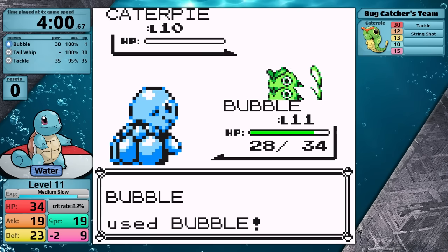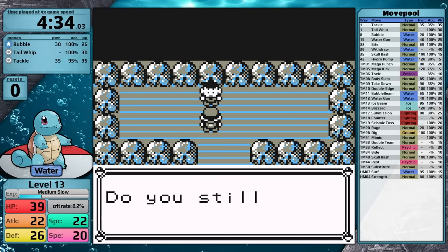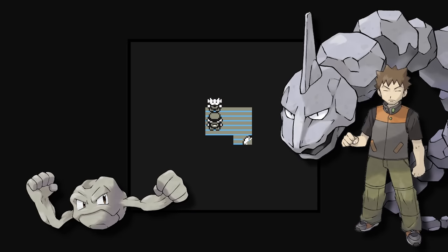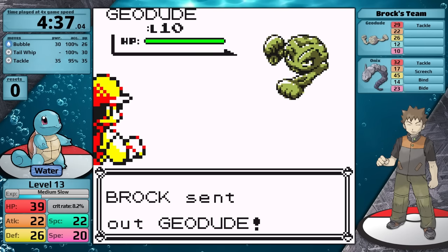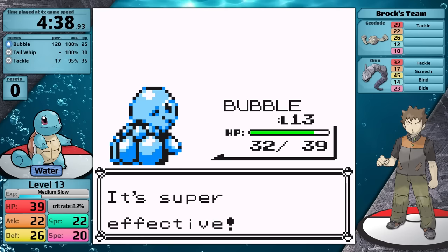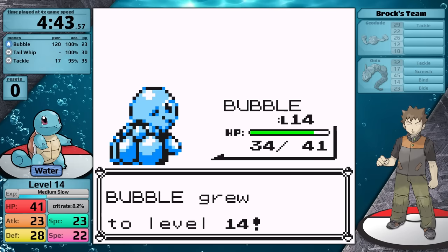When I clear the mandatory bug catcher, my Squirtle is level 12, so I head into Brock's gym, get some quick experience against the junior trainer, and now Squirtle is ready for its first gym battle. Squirtle is based on a turtle, so it's quite slow, meaning it will move second against the Onix. That being said, even if he uses Bide, it's never going to pay back damage, because Bubble is going to two-shot for sure. I take the Onix to a sliver with one hit and finish it on the next turn.